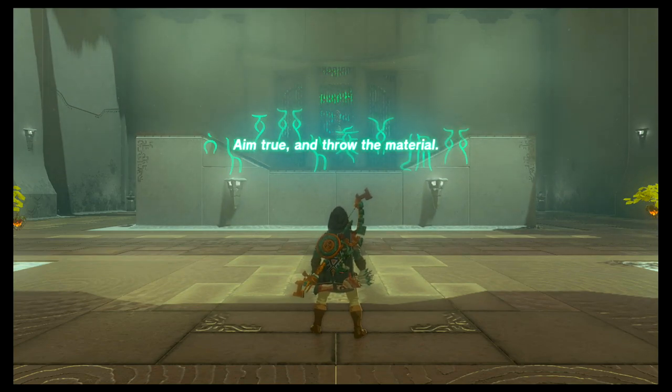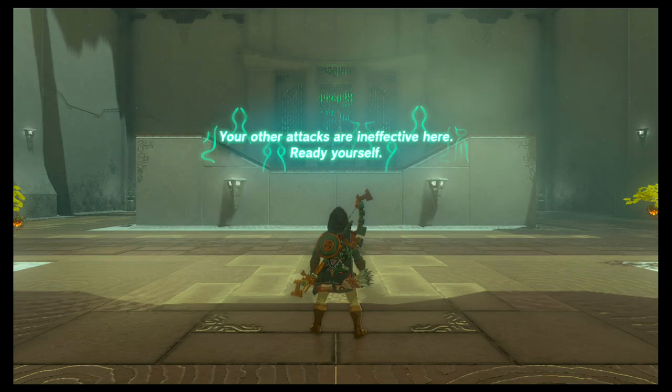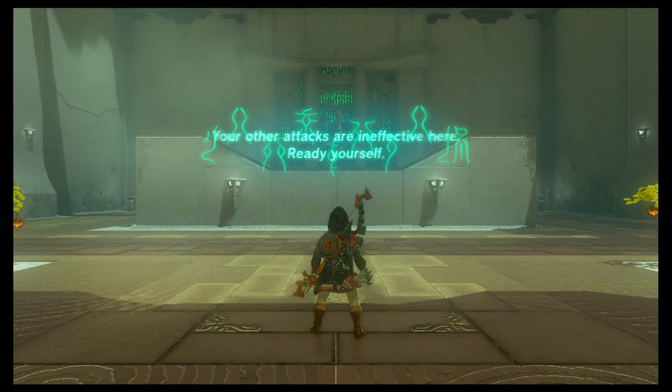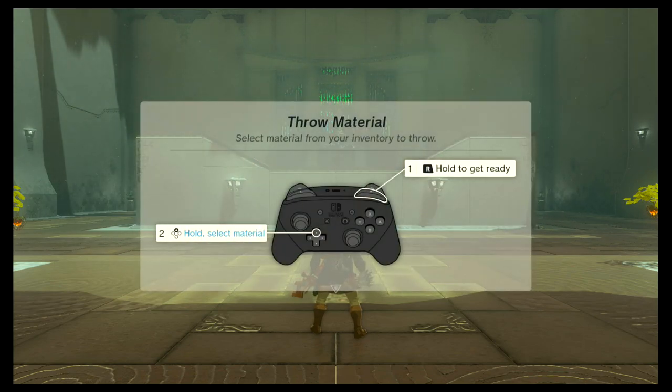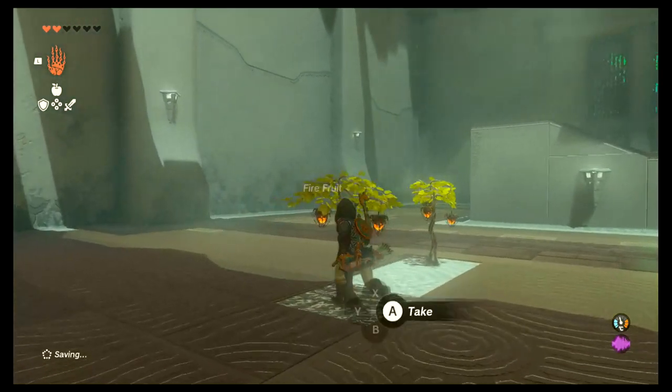Aim true and throw the material. All the attacks are about throwing items. You select the material and throw. So that's simple enough.